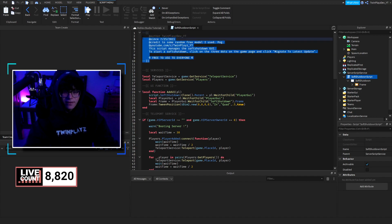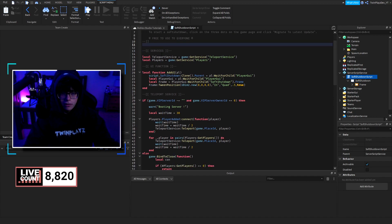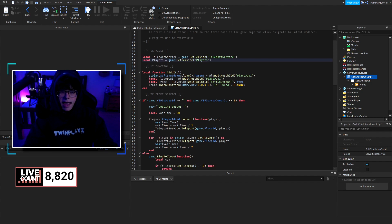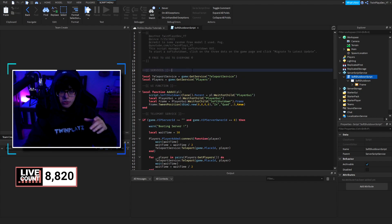Inside is the main script. We grab the TeleportService and Players using game:GetService(). Then there's a local function called addUI — I want to mention I didn't make this script from scratch; it was a free model that I edited. This local function gets called later in the script. What it does is grab the soft shutdown GUI via script.SoftShutdown, clone it to the player's PlayerGui, then grab the Frame and tween it onto their screen.